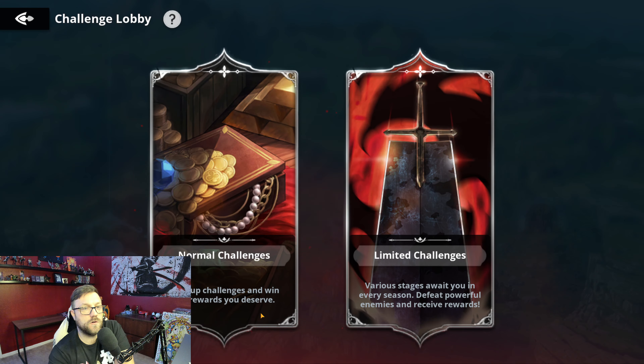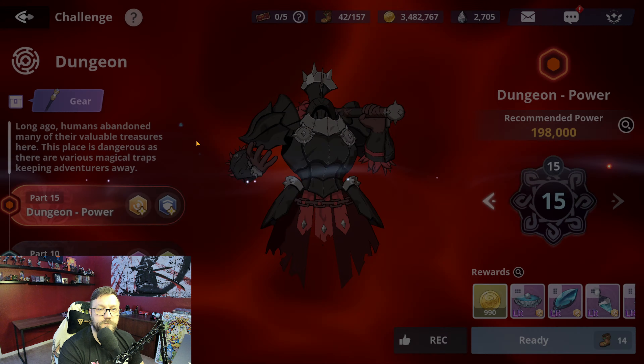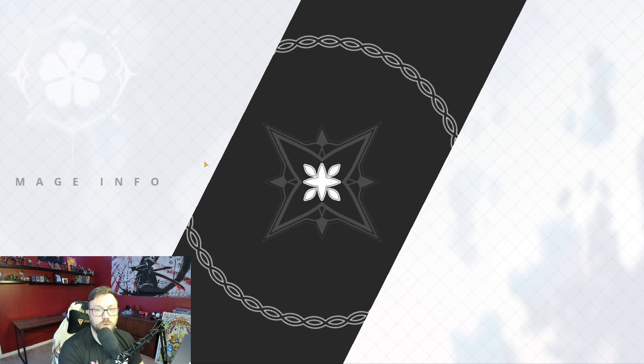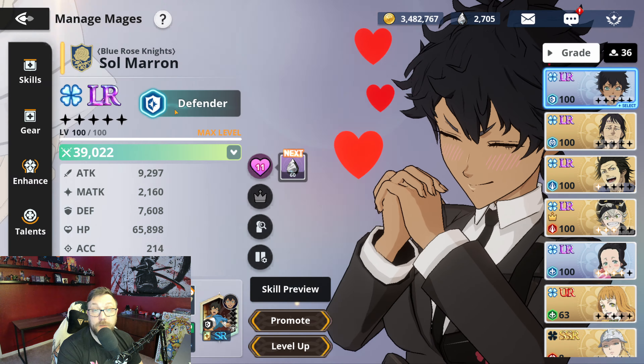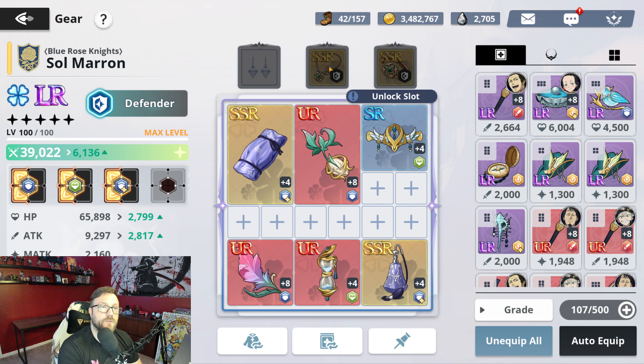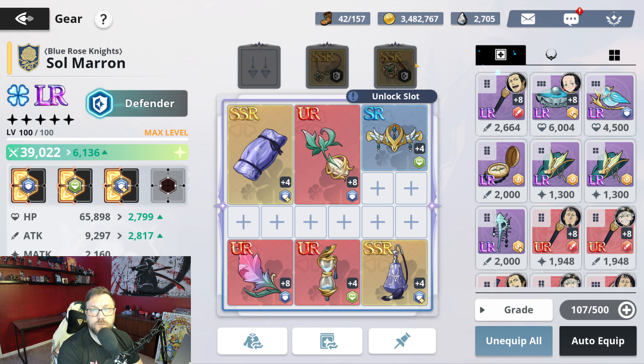What I'll do is go ahead and show you guys what gear I'm using, so you can see. I think I maybe have two LR pieces at this point — two of the accessories, the earrings, necklace, and ring. I have two of these. The way that you get those — let's just jump back real quick so you can see — is if you come right over here to Vanessa.